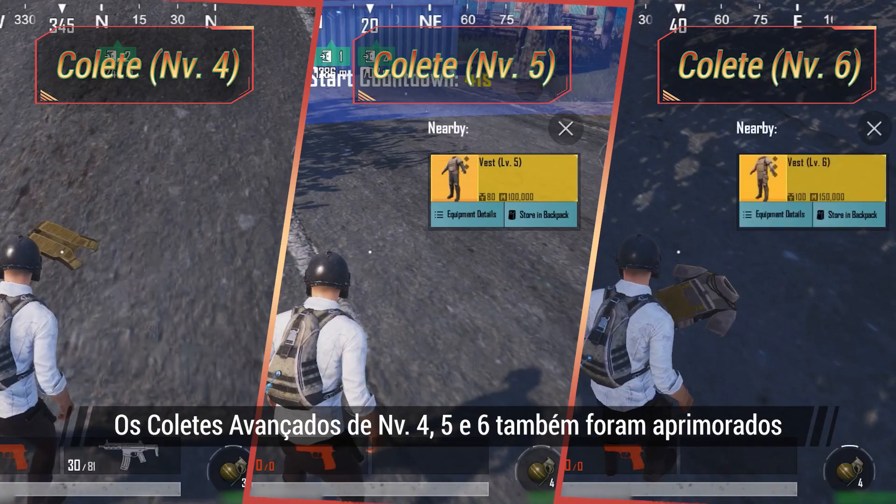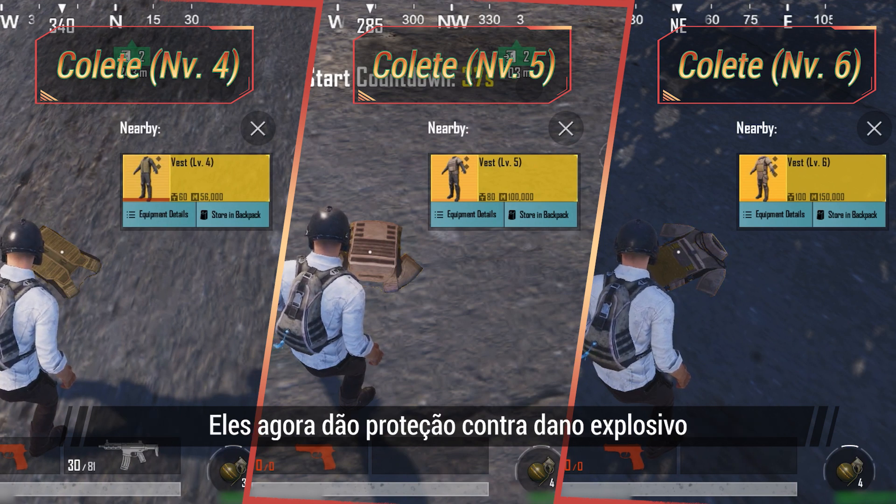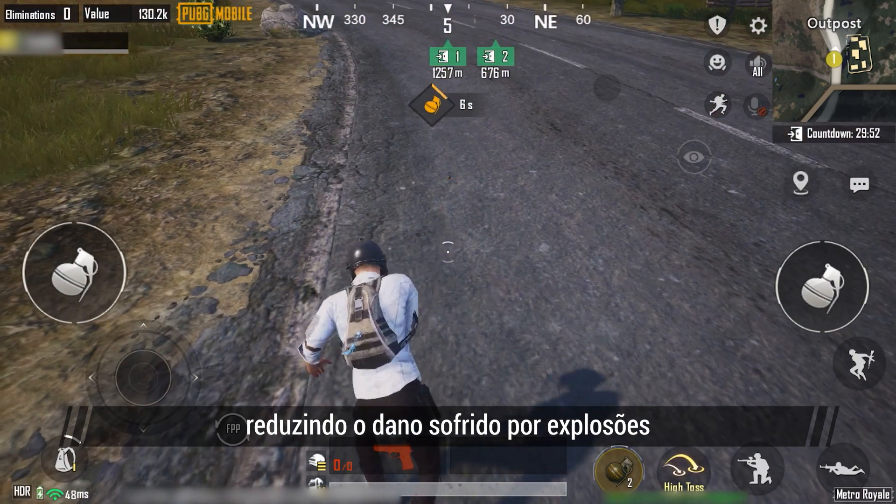Furthermore, levels 4, 5, and 6 advanced vests have also been improved. They now give protection from explosive damage by reducing damage taken from explosions.